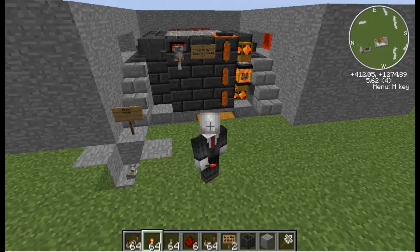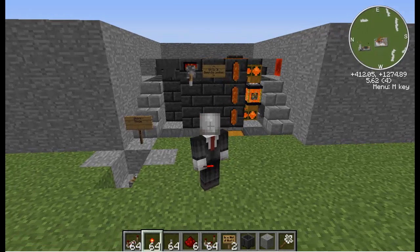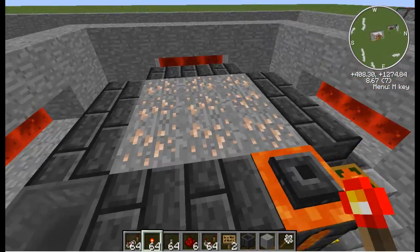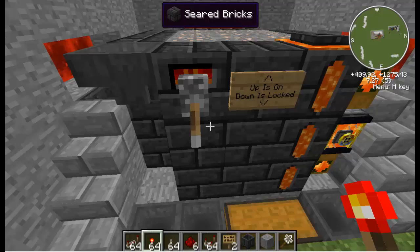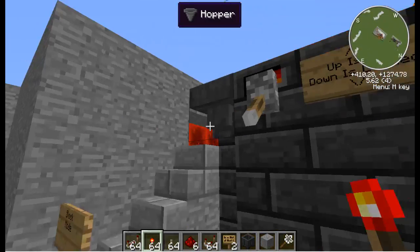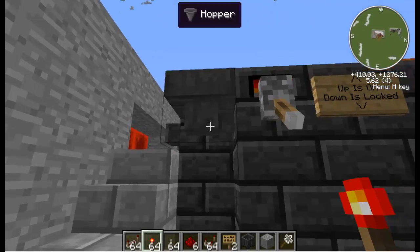Hello YouTube, this is Seamus Cameron and this is my automated Tinkers Construct Smeltery. The way I've built this is just a basic smeltery — you put the regular seared bricks together with the seared tanks holding the lava, and put a smeltery controller on it.